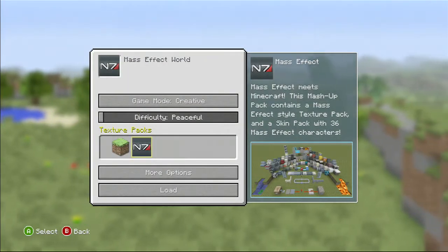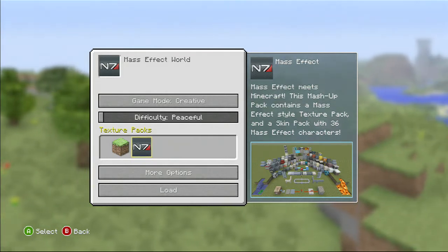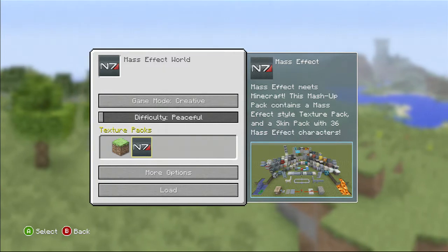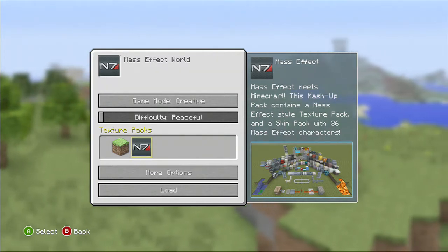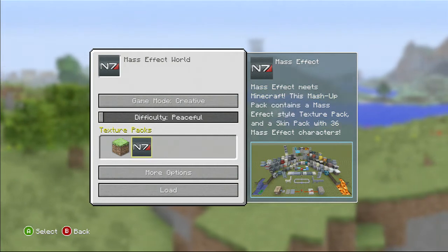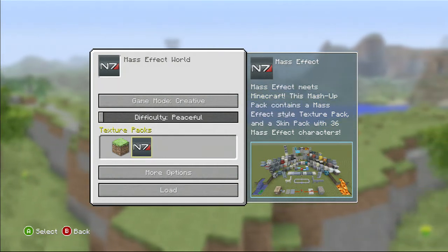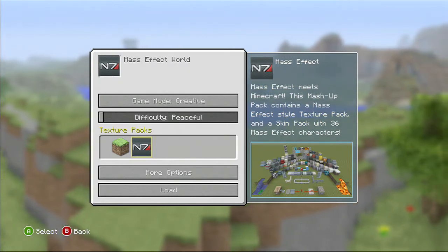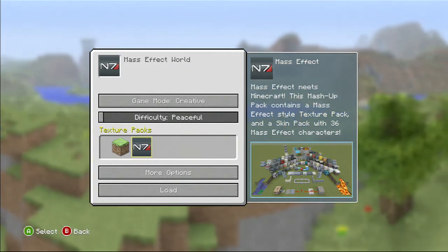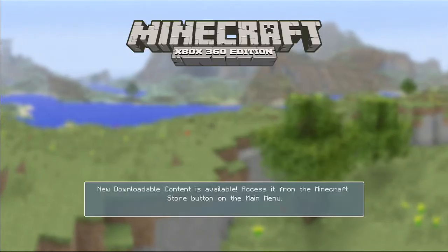Hello and welcome to Minecraft for the Xbox 360 and the brand new Mass Effect mashup pack, which was released today, the 4th of September 2013, at around about 11:30. It's basically a mashup pack of texture packs, a skin pack, and also a Mass Effect world which we're just about to jump into on creative mode.